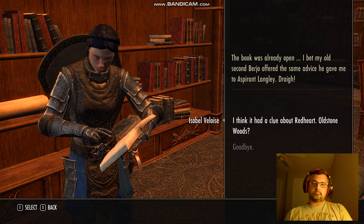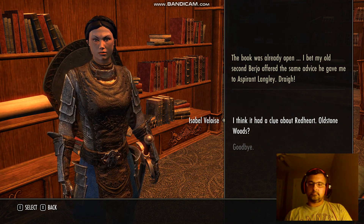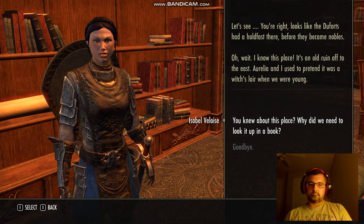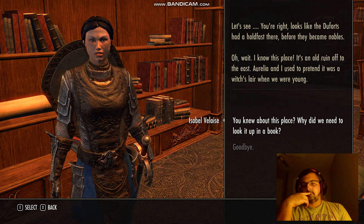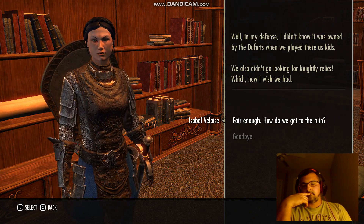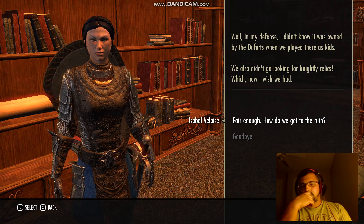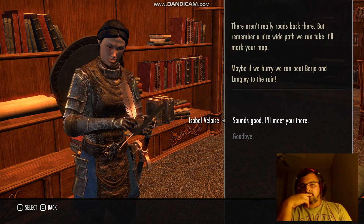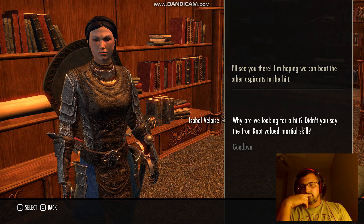The book was already open. I bet my old second Burjo offered the same advice he gave to Aspirant Langley. You're right — looks like the Duforts had a holdfast there before they became nobles. I know this place, it's an old ruin off to the east. Aurelia and I used to pretend it was a witch's lair when we were young. I didn't know it was owned by the Duforts when we played there as kids. There aren't really roads back there, but I remember a nice wide path we can take. I'll mark your map — maybe if we hurry we can beat Burjo and Langley to the ruin.